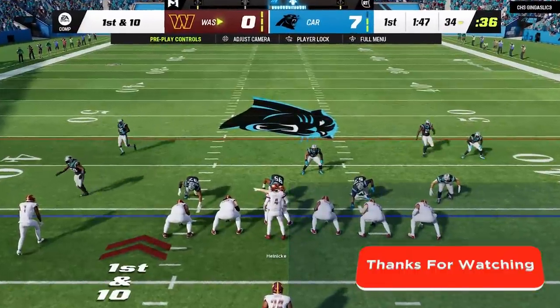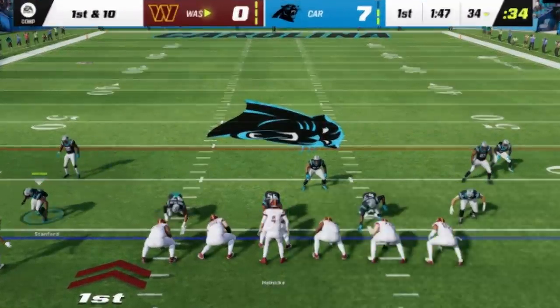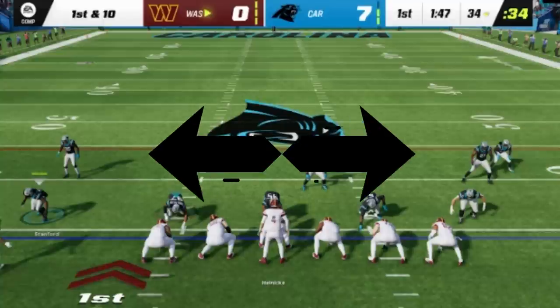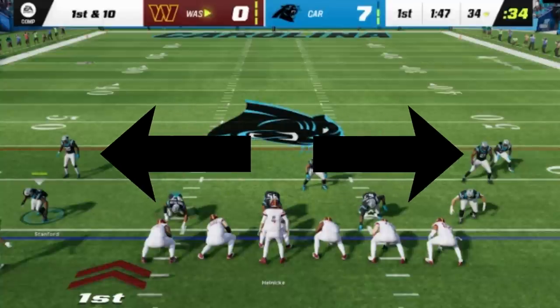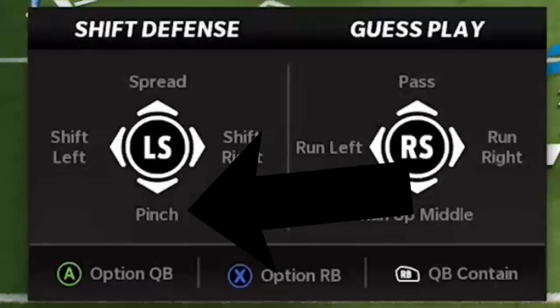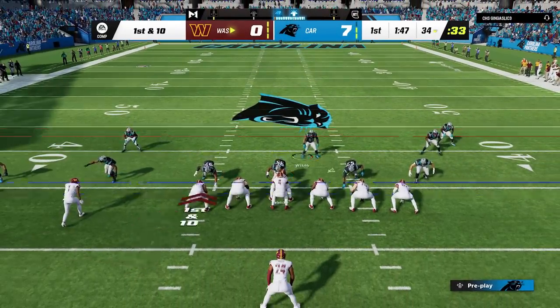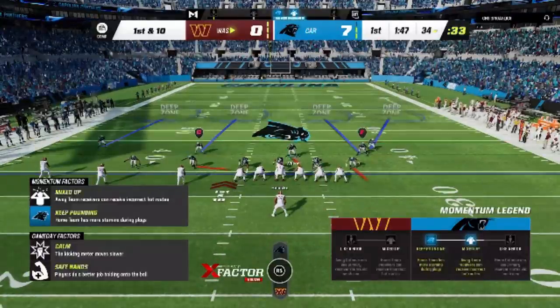What makes this defense so good is that it's highly adjustable. The most important thing is to make sure your safeties are down at the line of scrimmage — they act like extra linebackers for run defense. There are two different ways to bring the safeties down. You can pinch the entire defense using RB and R1, then down on the left stick. However, that will also bring the cornerbacks down, which you don't want if you have a 3-wide receiver set.